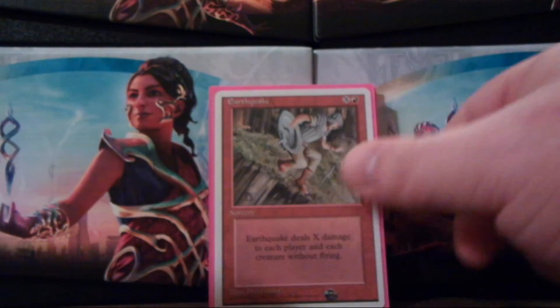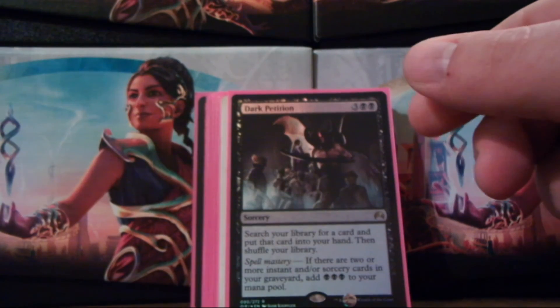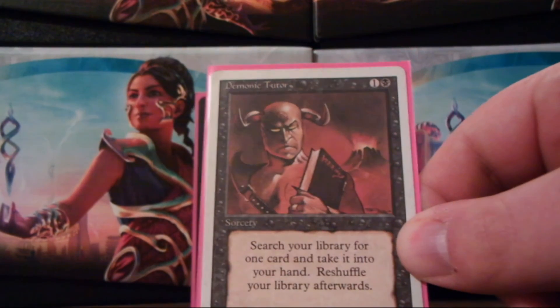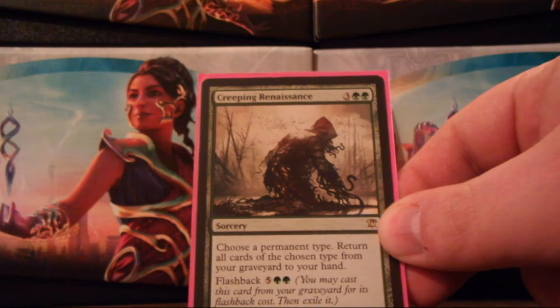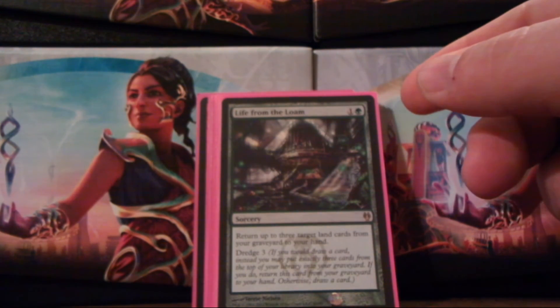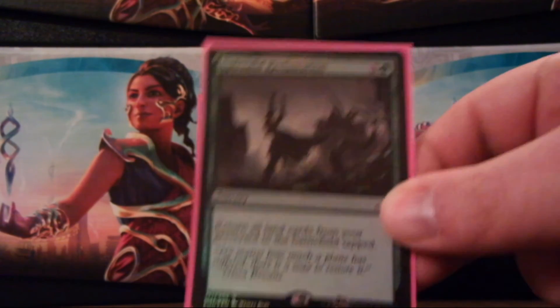Deadly Tempest, for more control. Earthquake — control. Read the Bones — great draw spell. Dark Petition, for tutoring. Demonic Tutor, for tutoring. Regrowth, for getting stuff back. Seasons Past — getting lots of stuff back. Creeping Renaissance — for getting stuff back. You usually choose lands, but sometimes creatures also work well with that. Life from the Loam, for getting those lands back. Splendid Reclamation — getting lands back.